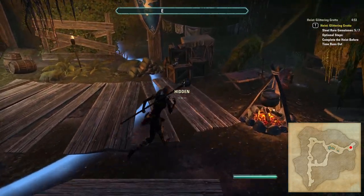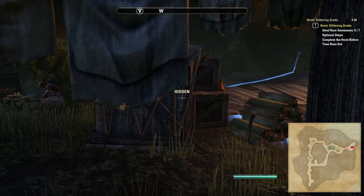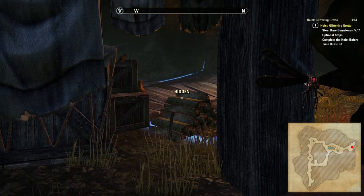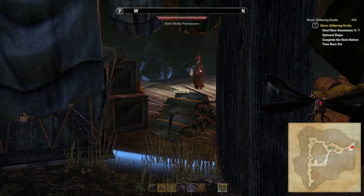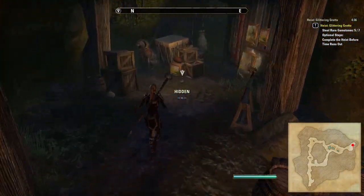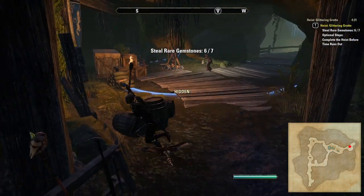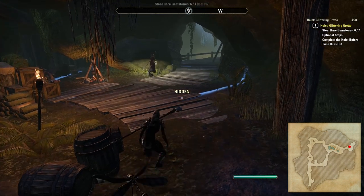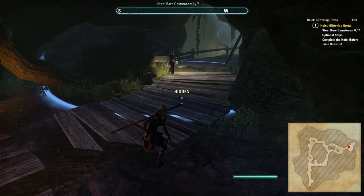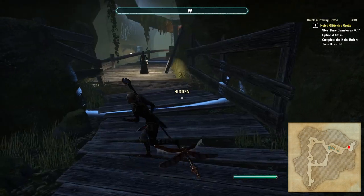Once the sentry has stopped, you need to skirt around the edge of his lantern zone to get behind the pillar and boxes here. Once the sentry moves back again you'll have space and time to quickly nip in and grab that pouch. To get past him again on the way out, do the reverse — hide behind the pillar and boxes until he returns to the end of the room.